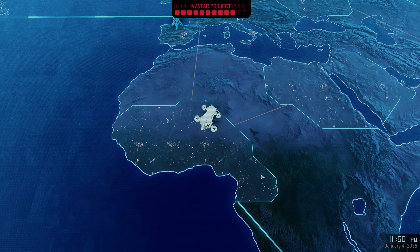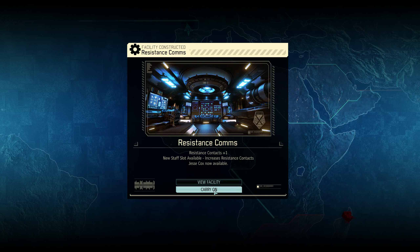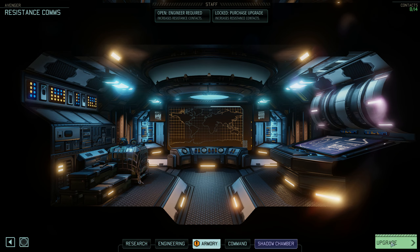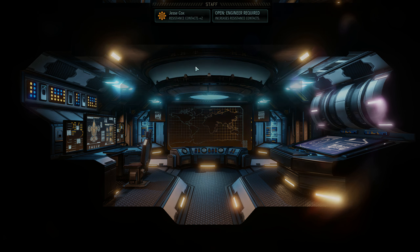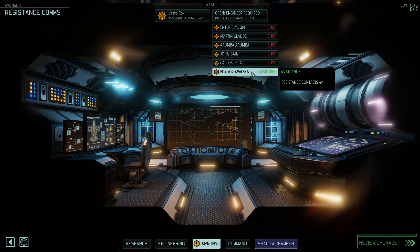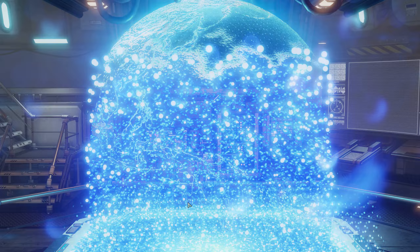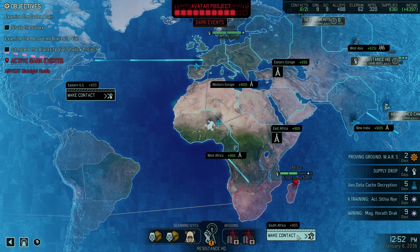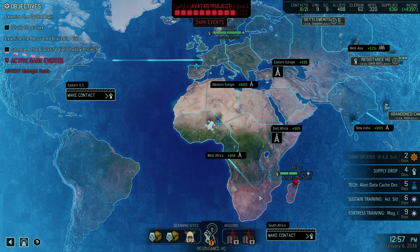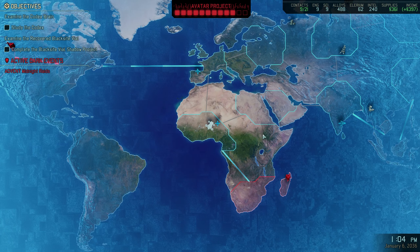We need a second tower on the continent. Resistance communications facility now operational — let's have a look at the facility. We can upgrade this thing — got the supplies. I might as well; let's put Jesse in here this time. Now we've got 21 contacts — I think that should be enough. Signals coming through clearly. We can now make contact in South Africa, and from there we'll build a relay and then go to America.